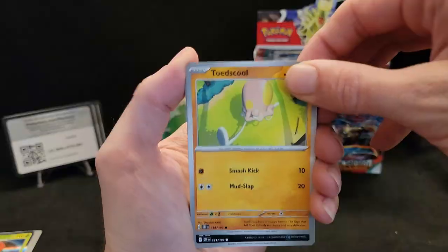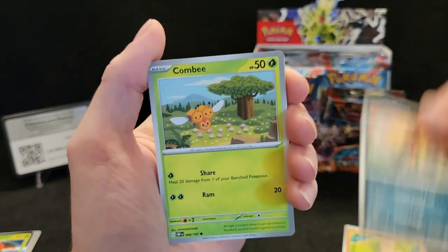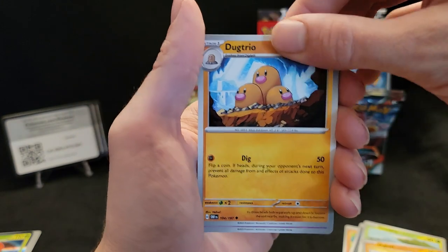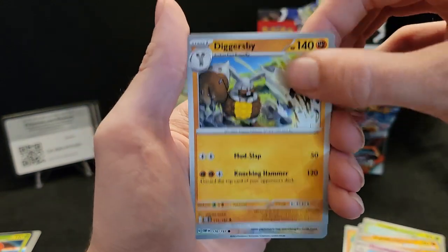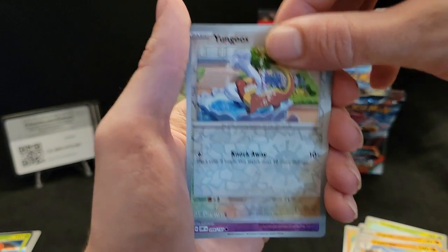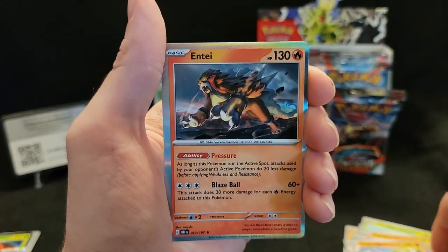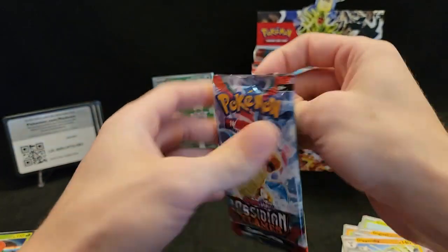Toadscruel, Phanpy, Combee — Diglett, Dugtrio back to back, Phanpy, Stonjourner, young Goose reverse, reverse Greavard, and hollow Ampharos. Let's get the Dragonite pack opened up.